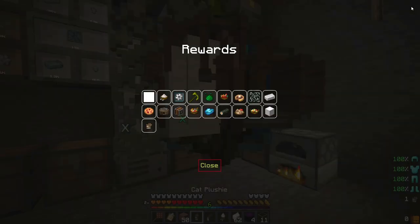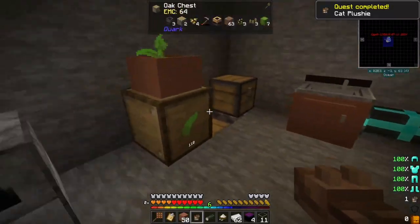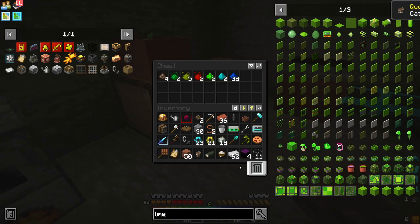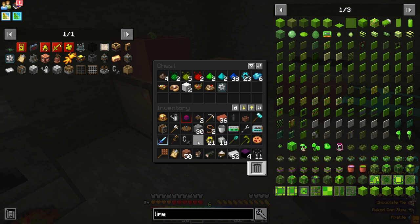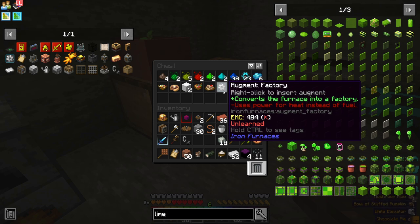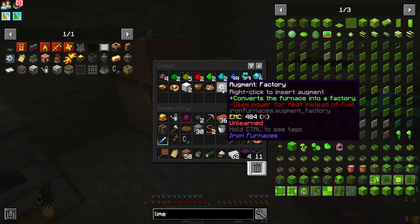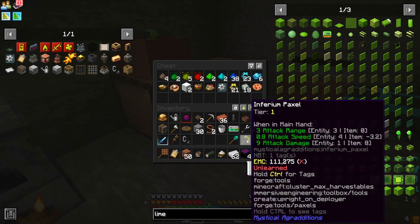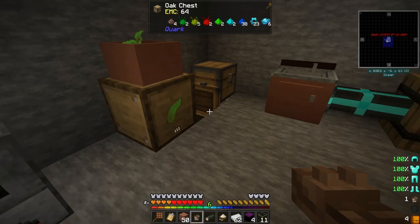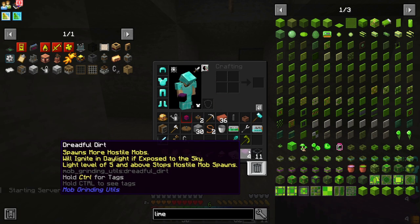Let's go in here, click the complete claim quest rewards. Let's look in here - this stuff can all go into here. That is actually useful - factory augment! I love the factory augment, and an inferium paxel - that is really good. Alright, dreadful dirt.